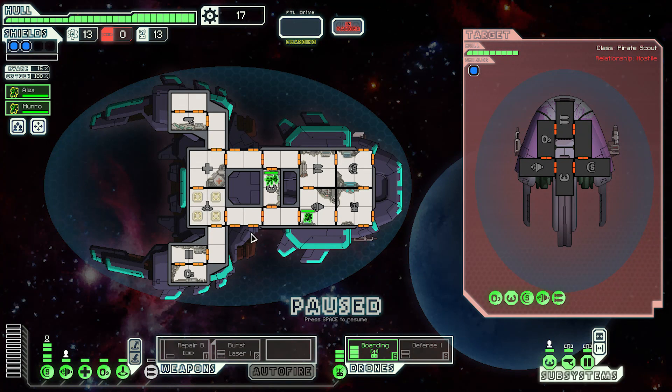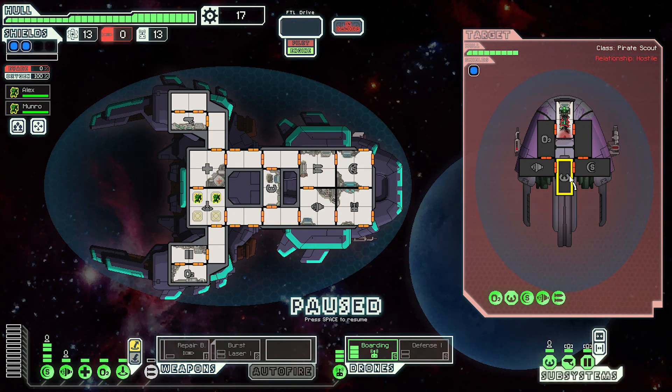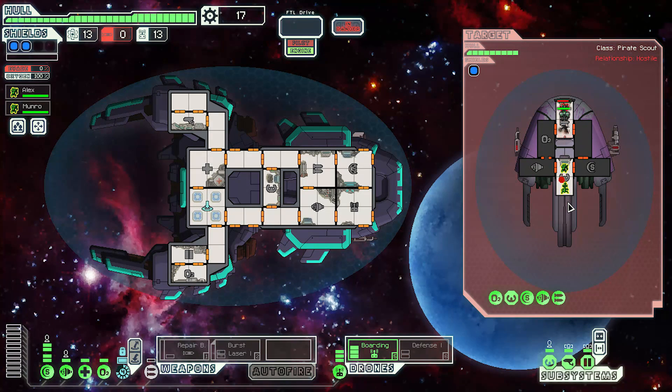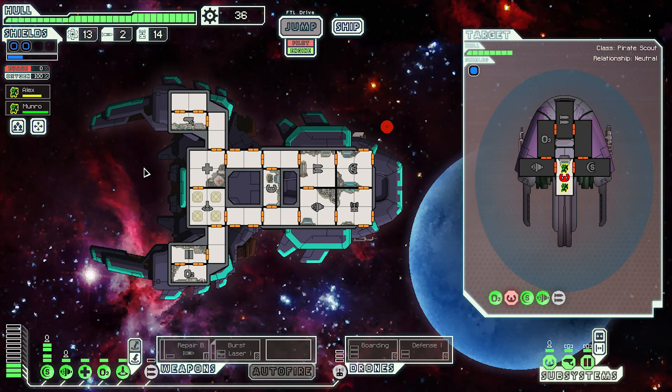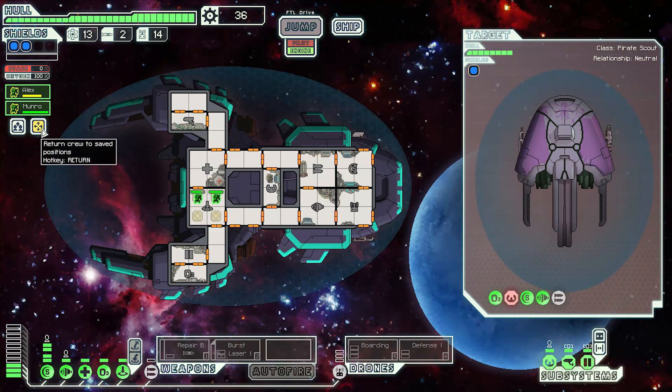We'll never surrender — slay the scum. Send the boarding drone, guys come on. The boarding drone lands and they go to fight it, so we land in the cockpit with the rest. Two on one, we've definitely got them — although the burst laser... our shields just got back up in time. There's a breach so I'll just let him die. 19 scrap, and we bring our guys home.